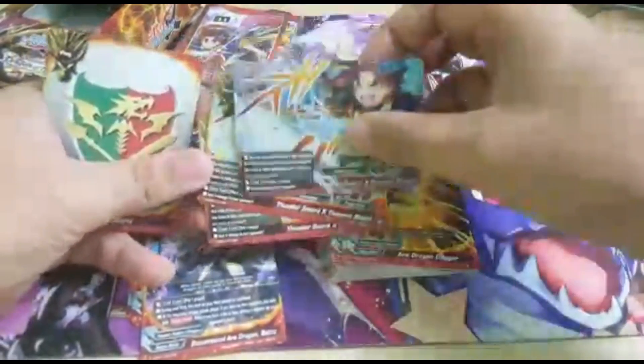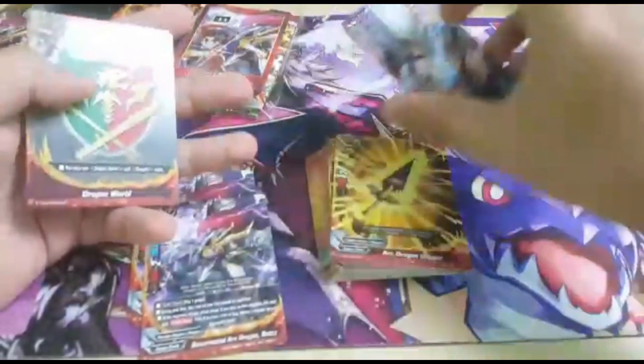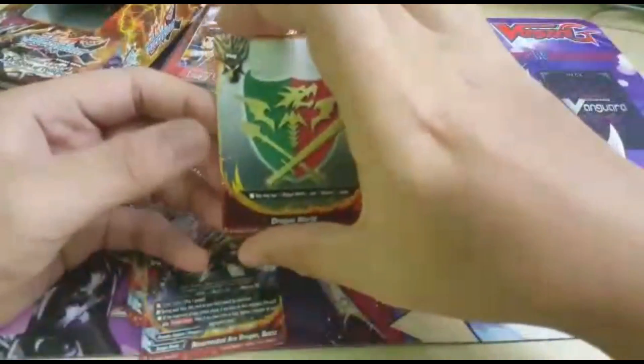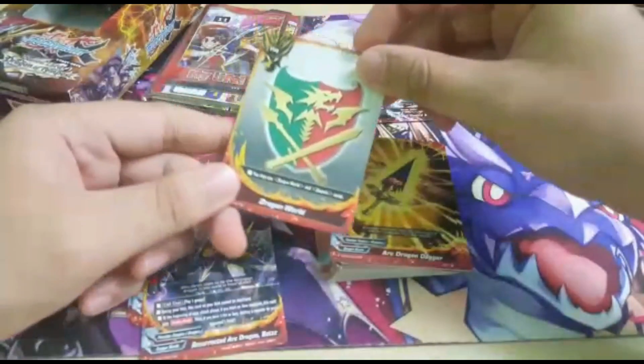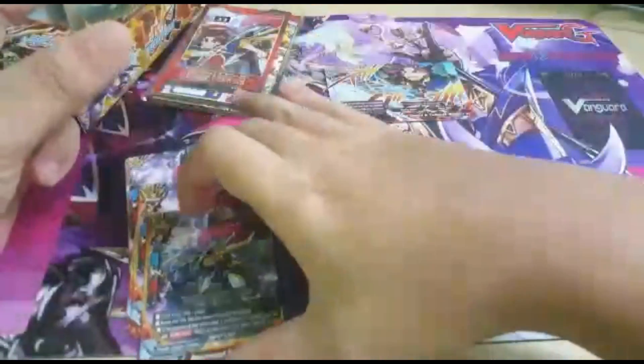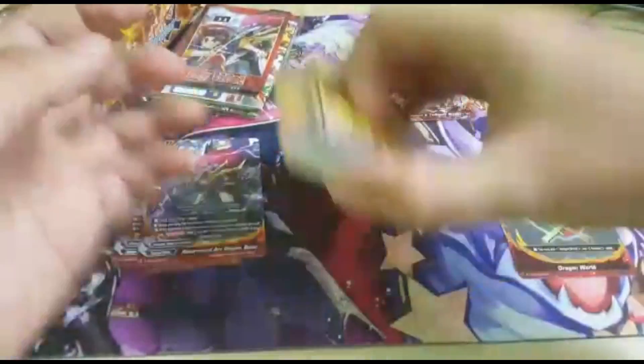So you get 1 foil and 2 normal of the items, which I must say is pretty sweet. Last but not least, you get the Dragon World flag. You put this as flag, you put one of these as your body and you're set to go.